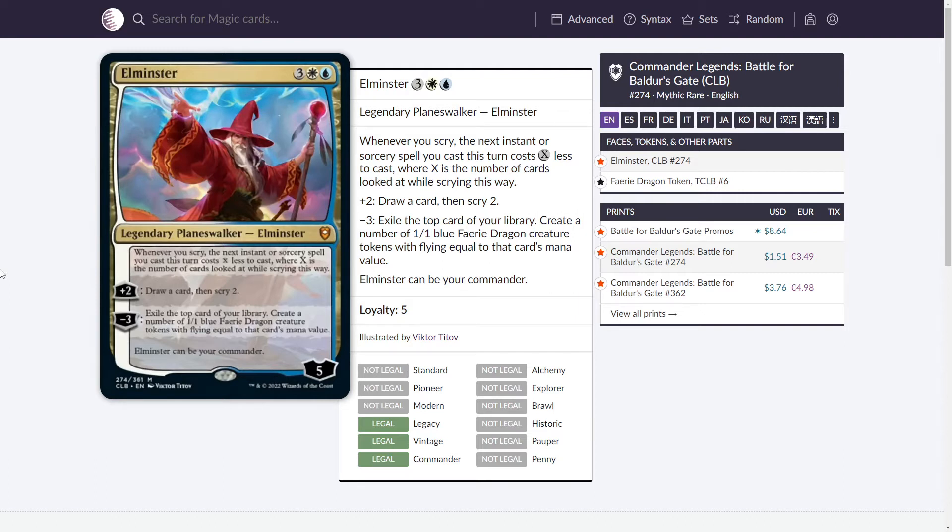For example, his plus-two ability is draw a card then scry two, which means your next instant or sorcery spell will be two less to cast. The second interesting ability is to exile the top card of your library and then create a number of 1/1 blue fairy dragon creature tokens with flying equal to that card's mana value.